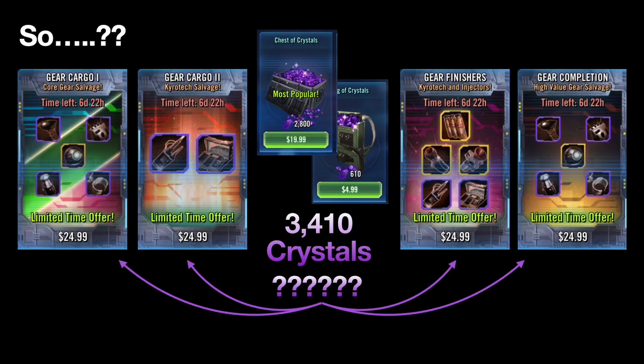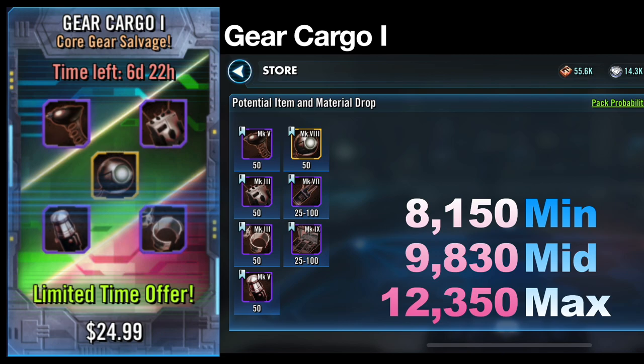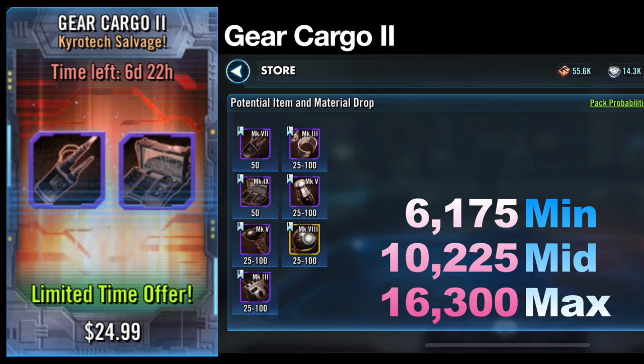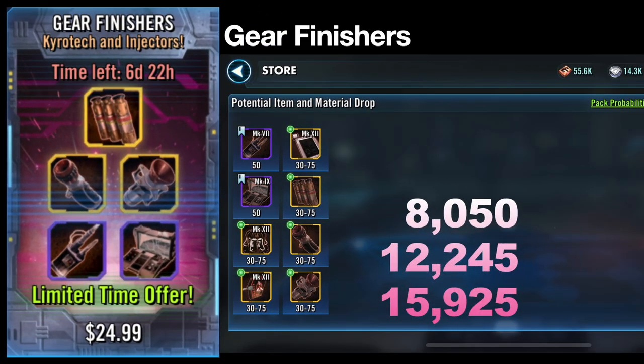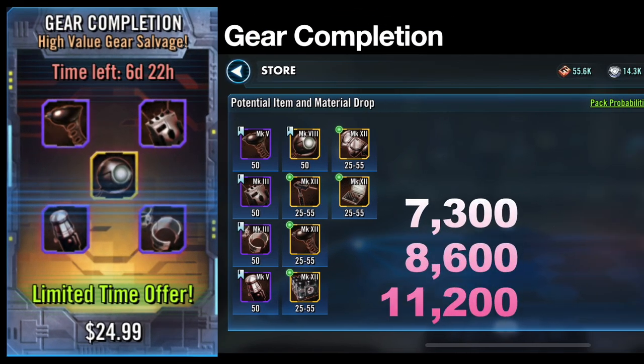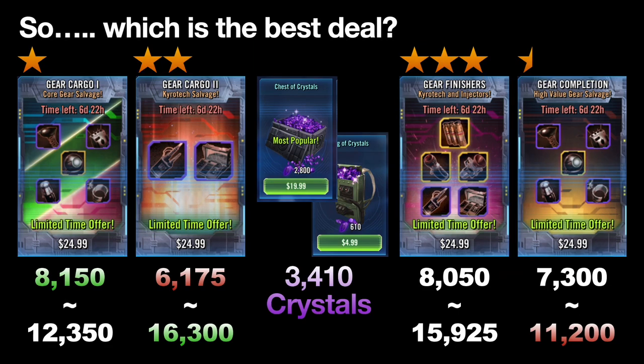Taking this back to the original graphic: which of these, if any, are better than just buying $25 worth of crystals? The answer is all four of them. Whether you're looking at minimum, mid-range, or maximum rolls, the $25 Cargo One package gives you a minimum gear value of 8,100 up to 12,000 crystals. Cargo Gear Two has the lowest potential at 6,175 crystals but the highest maximum at 16,000. The Gear Finishers have a range of 8,000 to 15,900, and Gear Completion ranges from 7,300 to 11,200 crystal value.